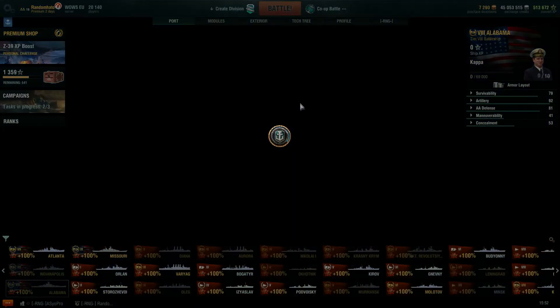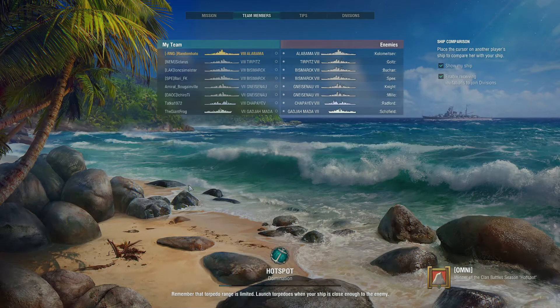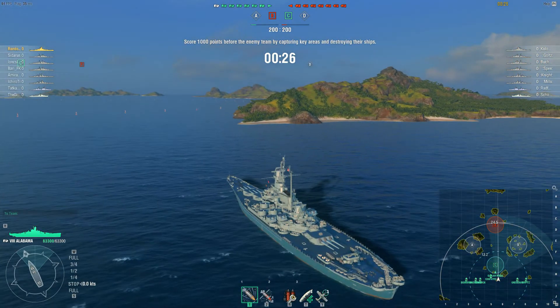So, that's where we are. As always, we're going to hit the battle button, go into a co-op, and we will judge you, Alabama. Into a match we go. What have we got? We have tier 7 and 8 — that's not too bad. We've got deep water torps. Two Gneisenaus, two Bismarcks and the Tirpitz. It's German day!